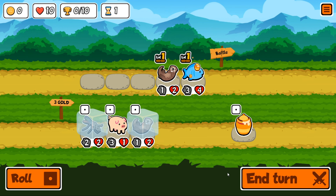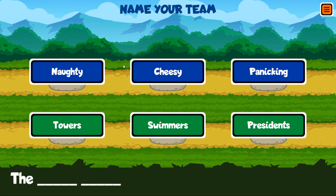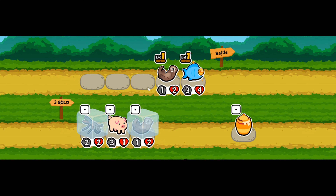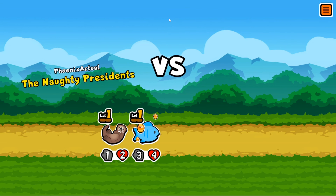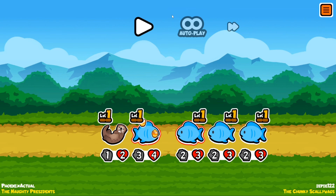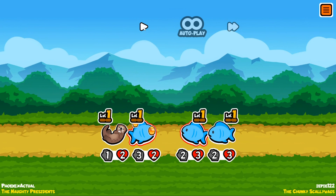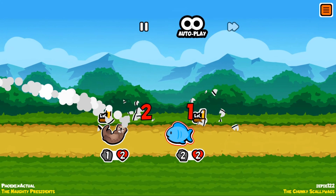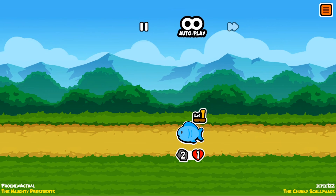We go ahead and end turn. Now we get to name our team — let's be the Naughty Presidents, that sounds good. Now we're looking for an opponent. This guy has three fish, and it's all automatic so we auto-play. We actually lost our first one — lost to three fish, not too good.